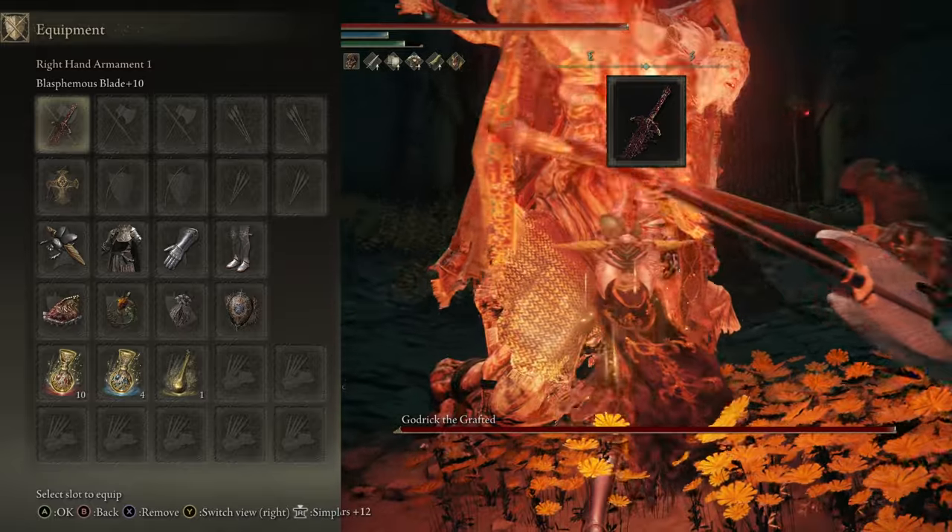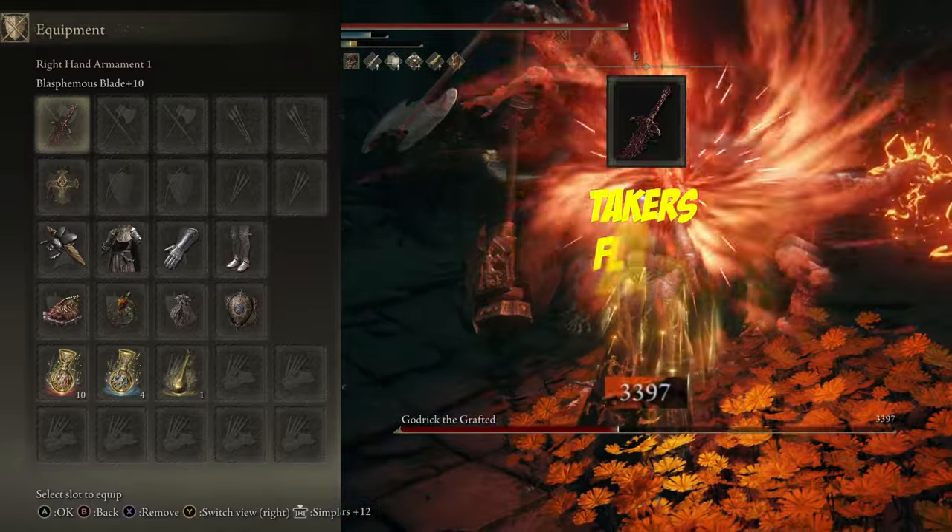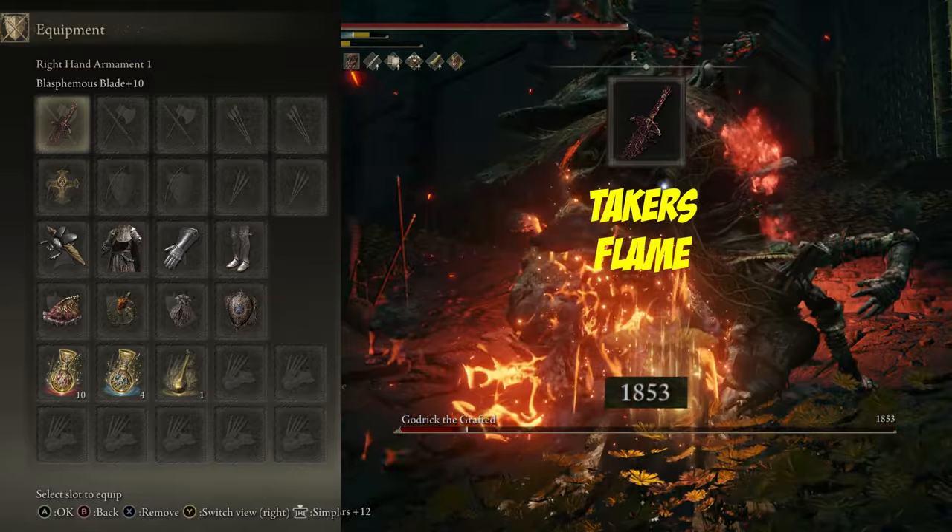Our gear starts with the Blasphemous Blade plus 10 in the main hand, and its awesome weapon skill, Taker's Flame. More on this in a moment.